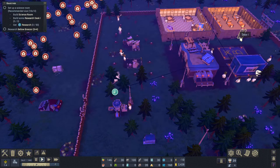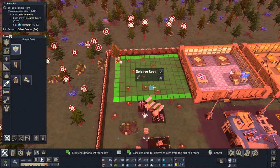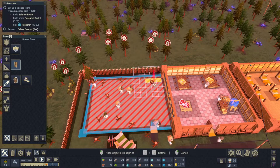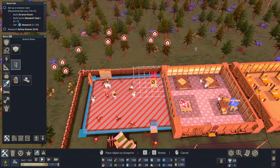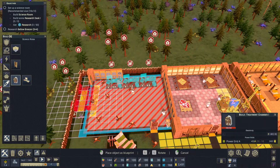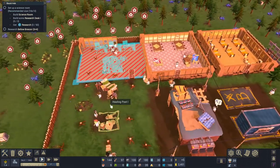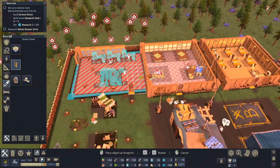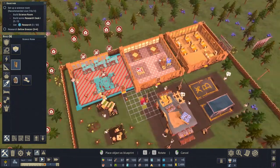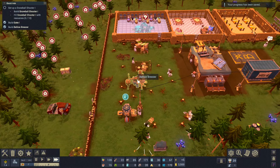Now we can do research - there's a little icon down here. I've got to build a science room, which is going to be a little bit bigger. I'll put a door in here, then some research desks - yes they are research desks - and a treatment chamber right in the middle so it won't get obstructed by walls. If I pop a door in here as well so the kitchen and science room are joined, people can eat and quickly jump into research. We now have enough wood to make this thing - hurry up!